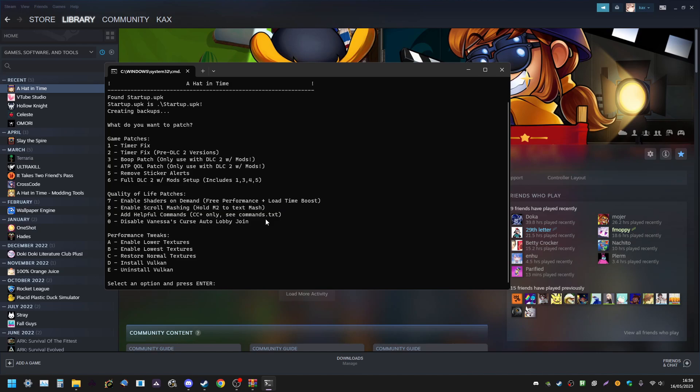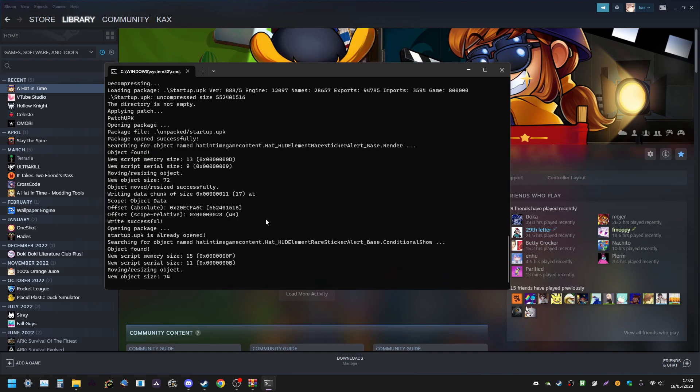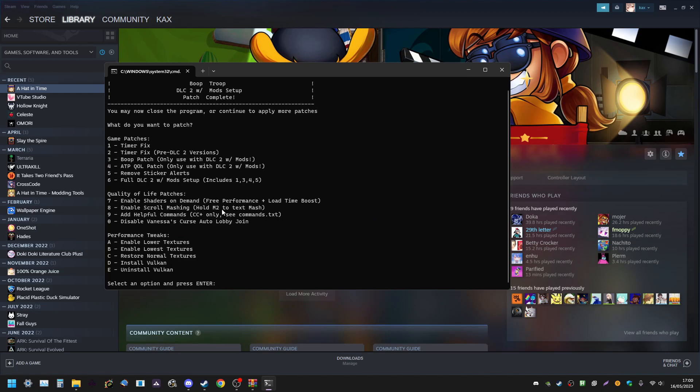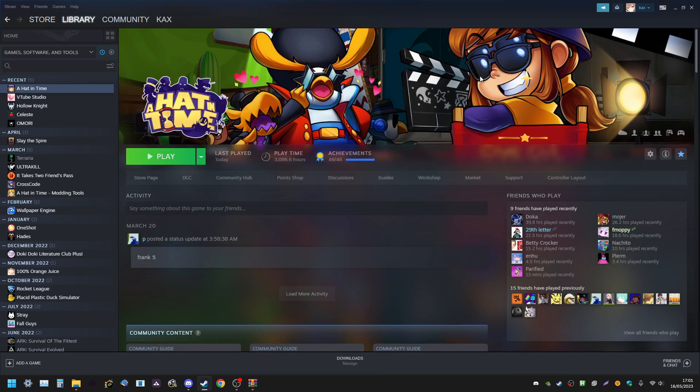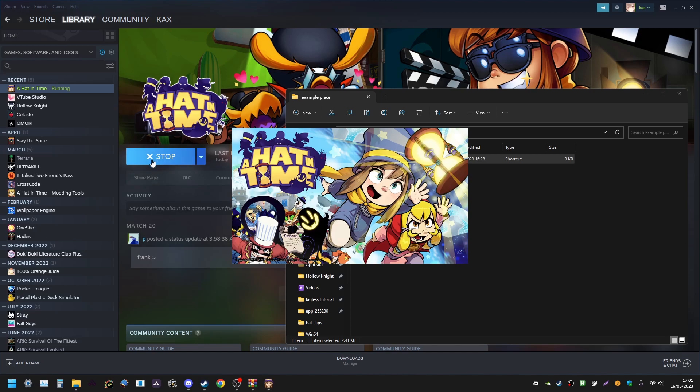For DLC 2 with mods, select option 6 — that does a lot of patches. You will also want 7 for a free performance boost, and 8 — though keep in mind you'll want to watch the rebinding video to finish setup for that. You might also want 9, but watch the practice tools video for that. The only essentials are 6 and then 7 for the free performance boost. When you're done, close it and open your game via the shortcut to verify things worked — not the Steam button, as that opens the current patch.